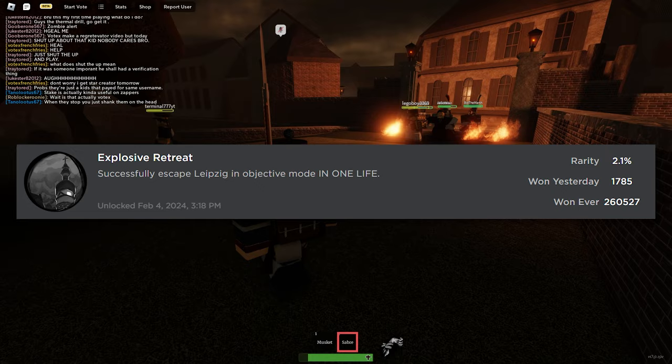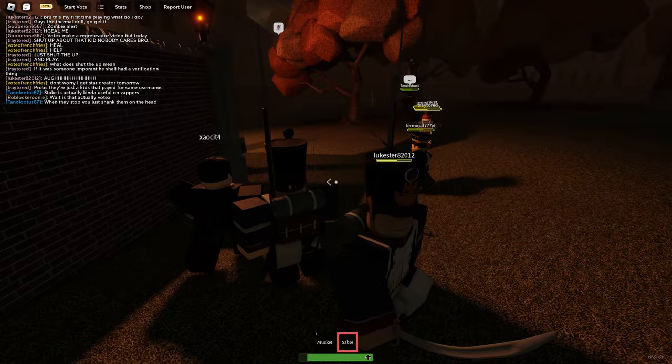The third badge you are going to need to get is Explosive Retreat, which means you are going to have to successfully escape Leipzig in objective mode in one life also. Just like the last one — do not die and you should be good. You will get the badge.